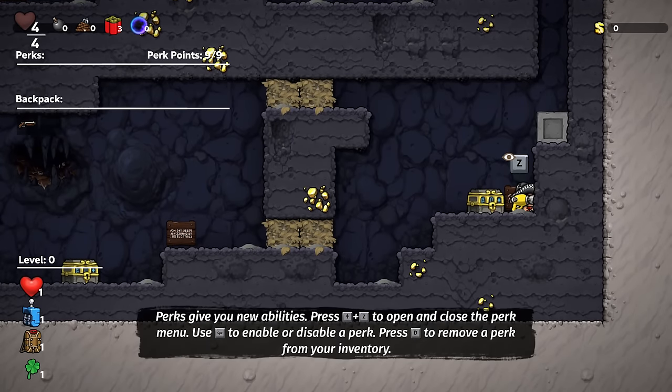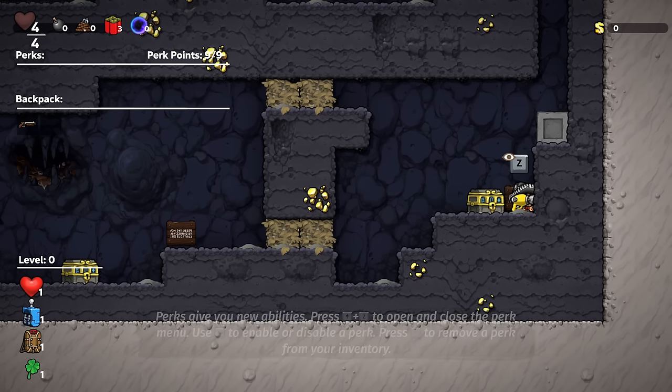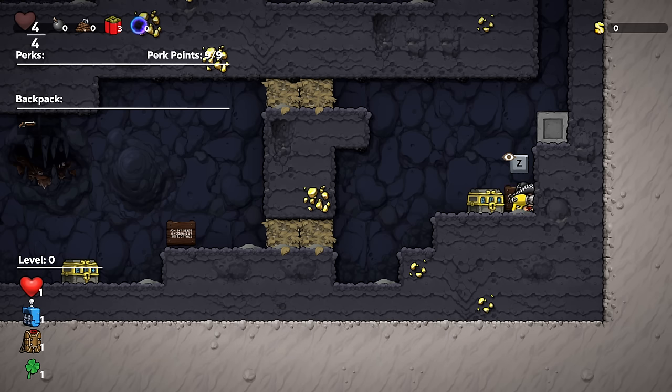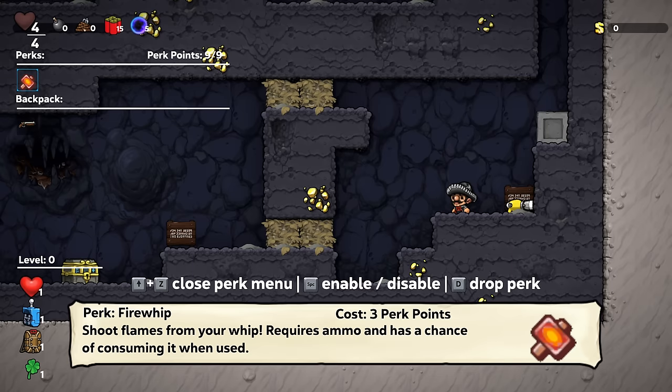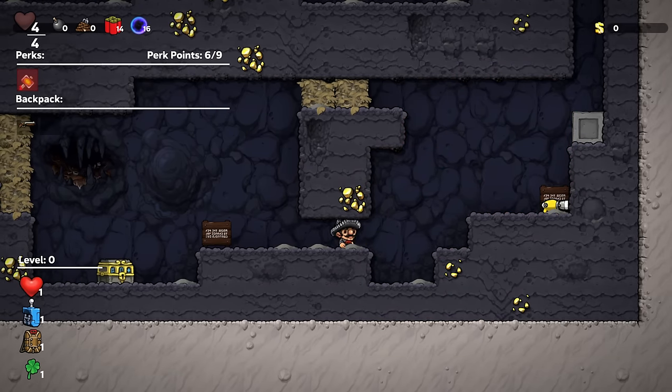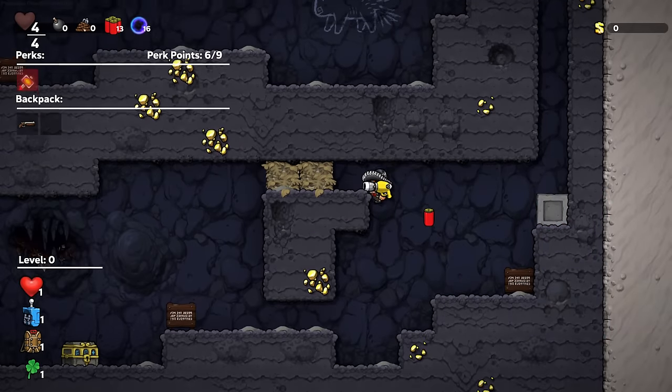Perks give you new abilities. Press Up and Z to open and close the perk menu. Use Space to enable or disable a perk. Press D to remove a perk from your inventory. At this point I kept doing it and it just wasn't working — is it bugged? But no, all you need to do is open it up, grab the perk, and then it works. I will enable this incredible perk and now we can set fire to the rain.